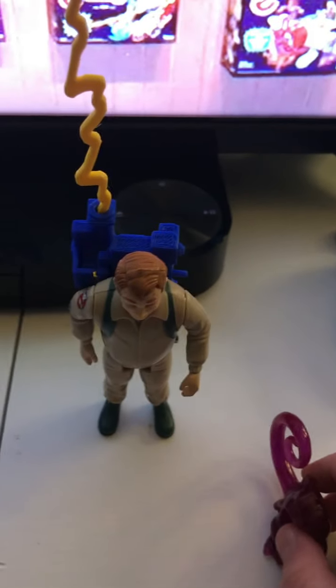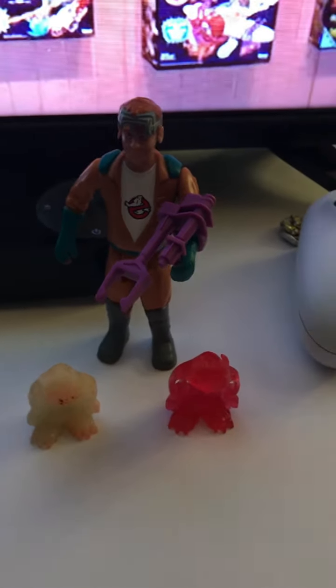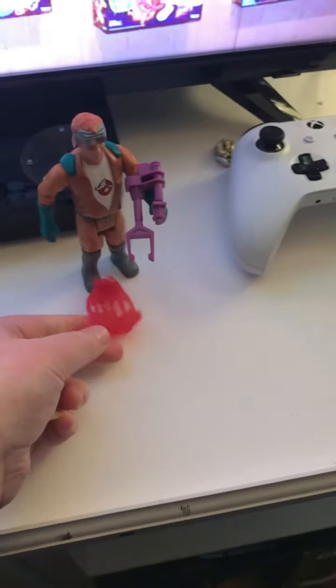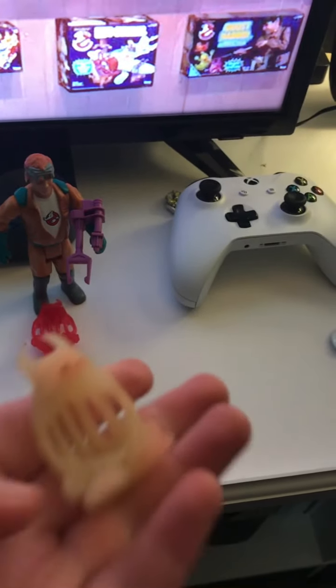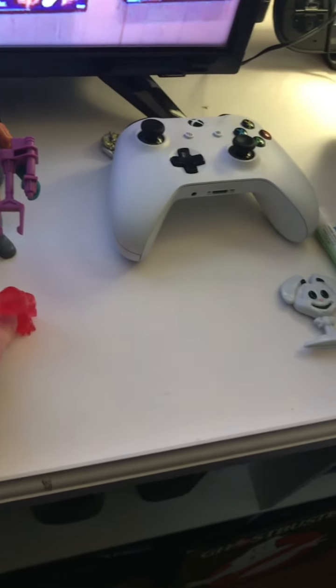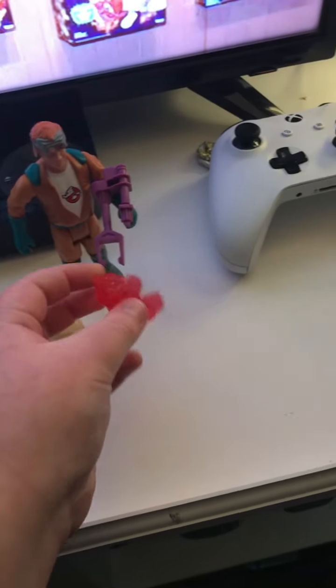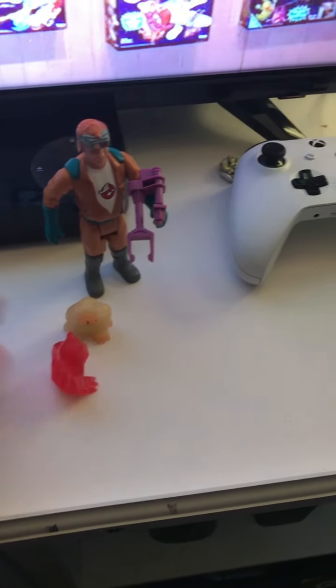Next character is Ray — Fright Features. Stands and works perfectly. The two ghosts I have are Jail Jaw — Jail Jaw from the actual Fright Features line, and then Jail Jaw from the Ecto Glow Winston set. I don't have Ecto Glow Winston, so I got this from a store and I got the other one for Christmas. Jail Jaw can go on the weapon but I can't really do that right now because I only have one hand.